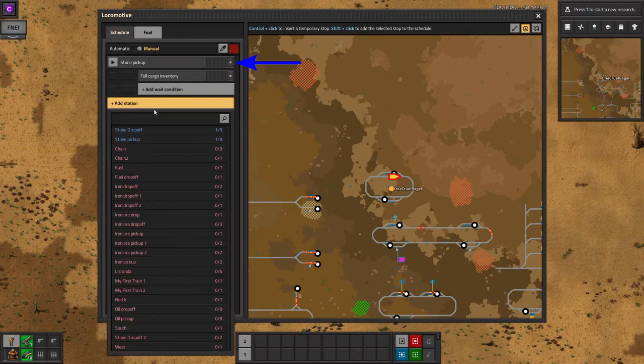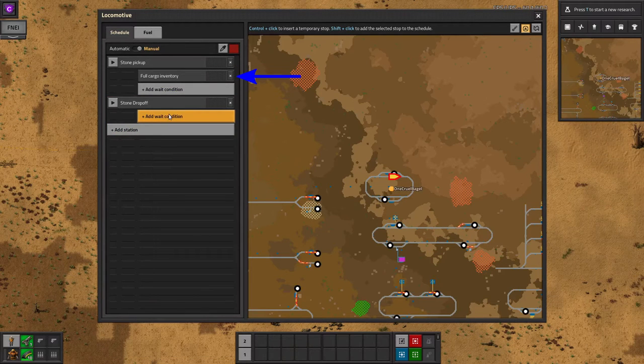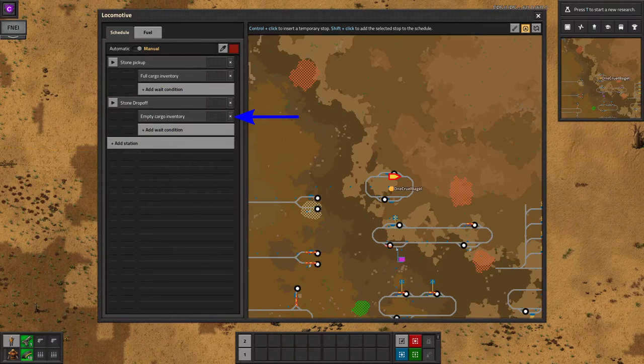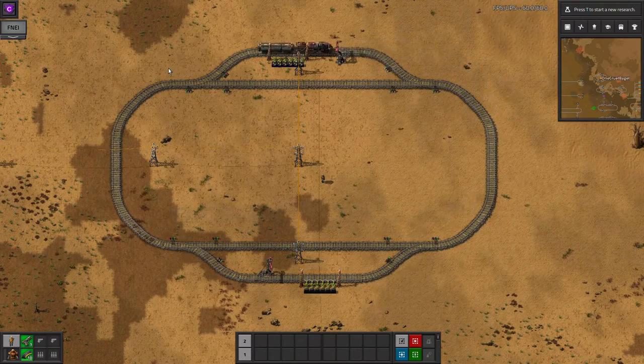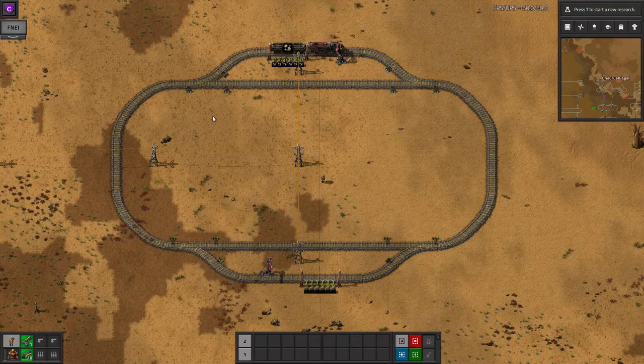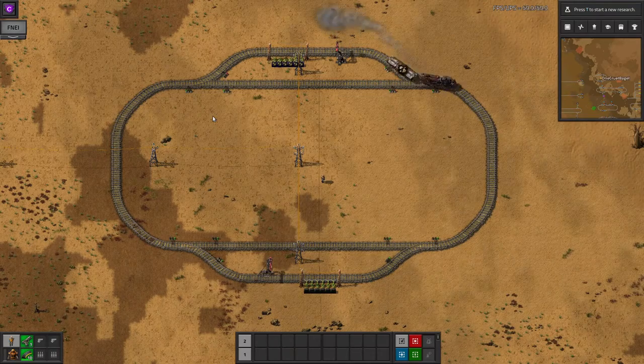At its simplest, you can tell a train to go to a pickup station, to wait until it's full, and then go to a drop-off station and wait until it's empty. Hit Automatic at the top to start it moving, and it will work through the stations. Once it reaches the end of the list, it will automatically go back to the top. This simple setup is pretty much all you need.